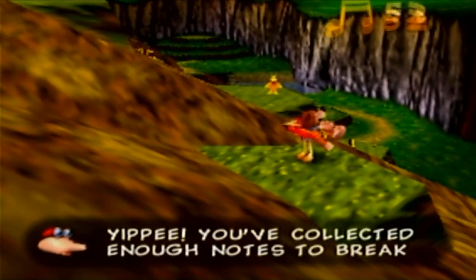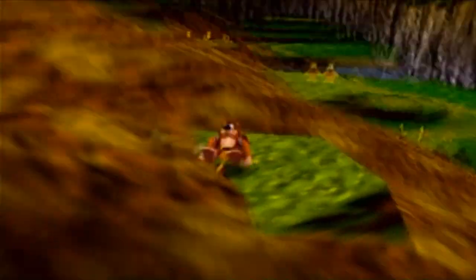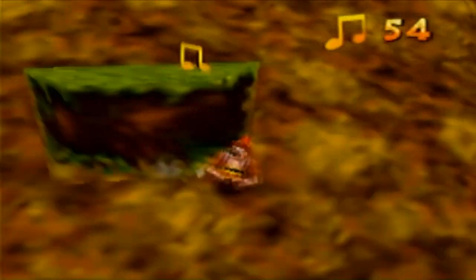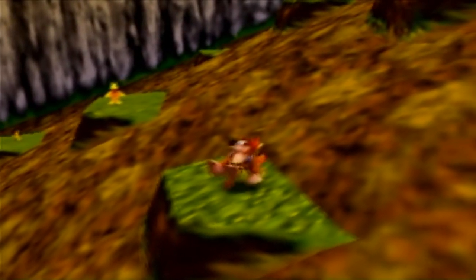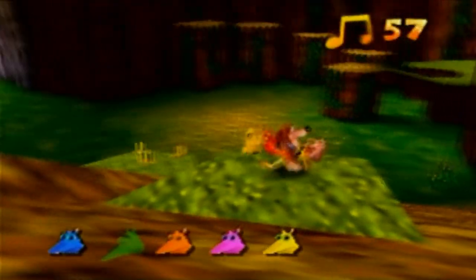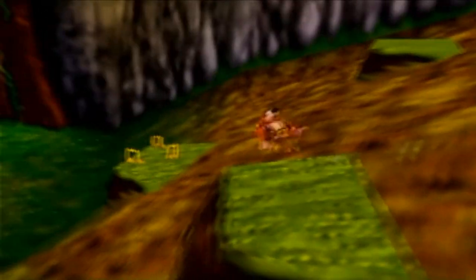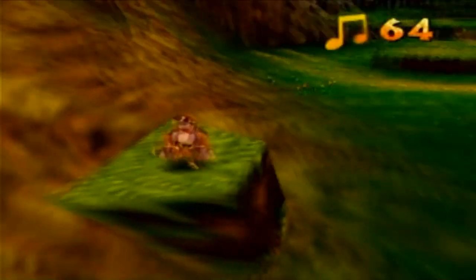I've collected enough notes to break the first note door spell. I got half the notes on the level — 50 — which is enough to break the first door. But this is a very easy level to get a hundred on. You have to get almost all the notes and almost all the Jiggies in the game to beat it. Jinjos will not always be this easy to get. When you're near one they'll whistle and yell 'Help!' so you can find them. We have 64 notes now.